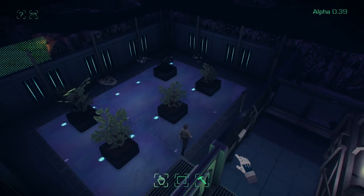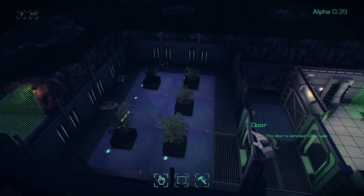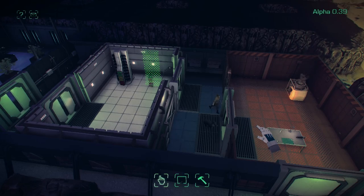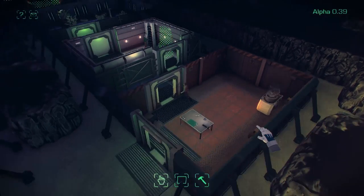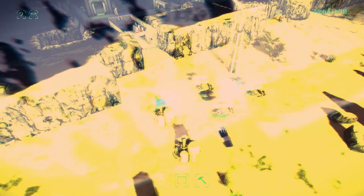If you don't have light your fruit trees won't grow and there won't be any fruit to pick. Now that the AI makes decisions on its own it's sometimes difficult to figure out what they're doing, but at the same time they're much more alive because they make their own decisions.